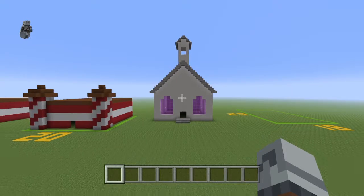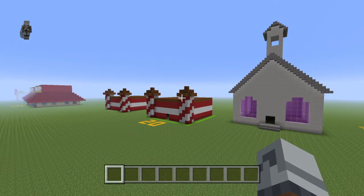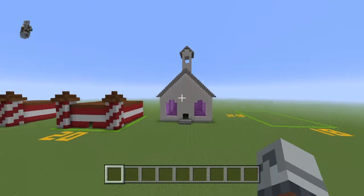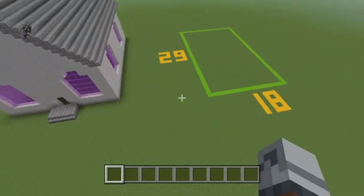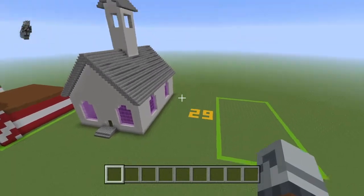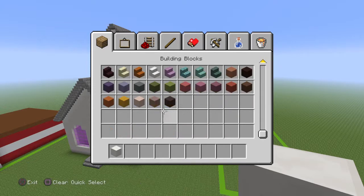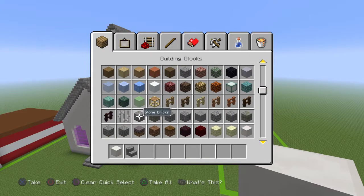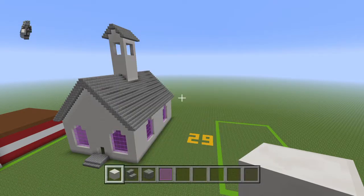What's going on guys, welcome back to another video. In this one I'm going to be building a church — it is my tallest building so far. You'll be needing an 18 by 29 space and the materials you'll need are a block of quartz, stone brick stairs, stone bricks, and a magenta stained glass pane.